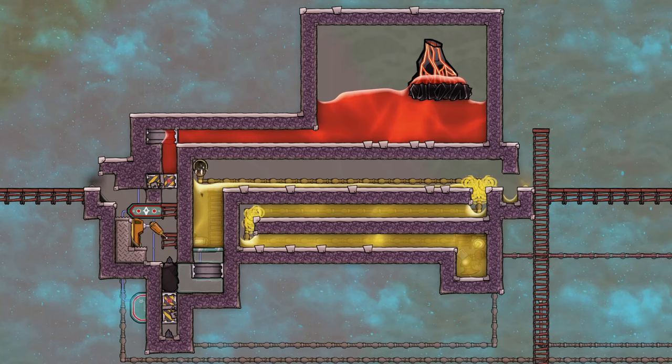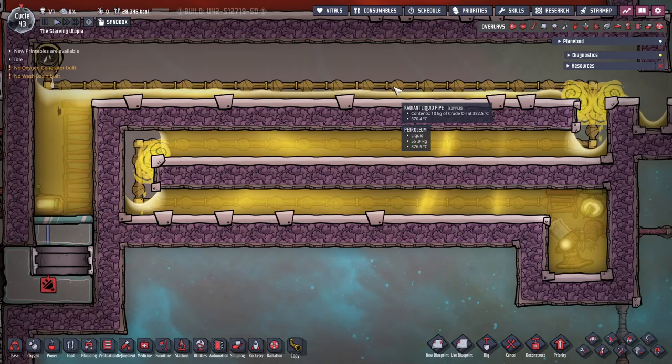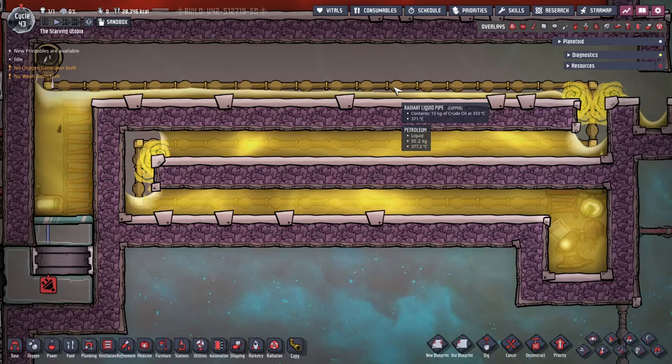There are two main parts to cover: managing the heat source and the counter flow, which I'll look at first. A counter flow heat exchanger may sound intimidating, but all it really is is flowing two materials in opposite directions — counter to each other — to maximize heat transfer.